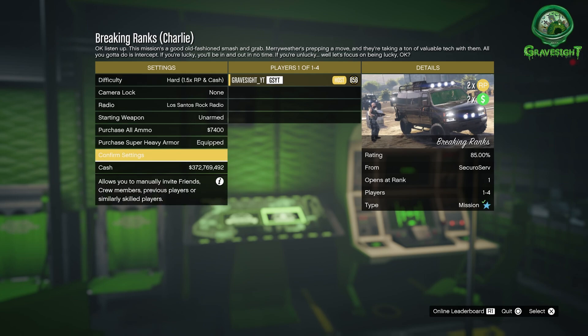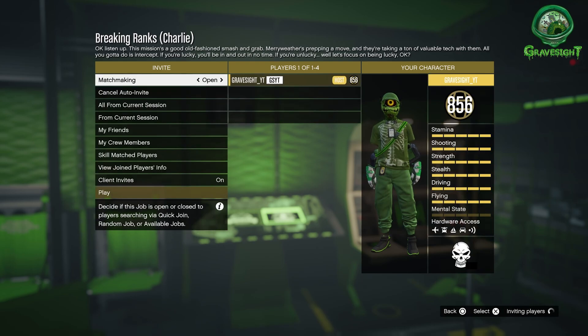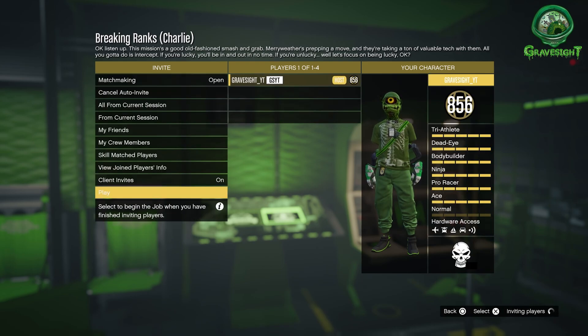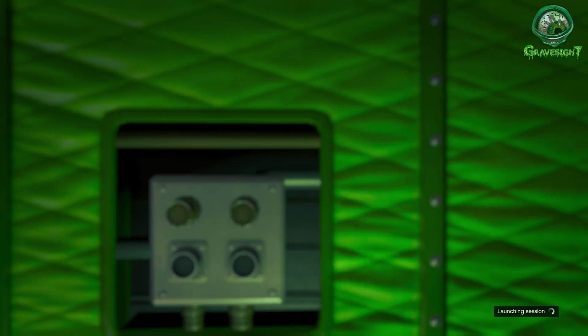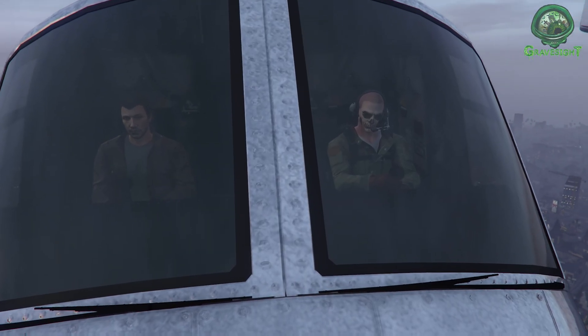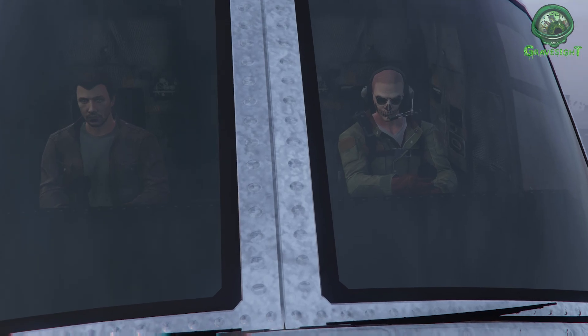When we load up this mission in the settings, we're going to want to put that to hard mode right there. Go ahead and confirm everything. You guys might want to think about grabbing some armor because we will be getting shot at. This can be done solo, but I do recommend grabbing some players. We got like a level 14, so that's a level of trust I don't usually do with people, but what the heck, we'll bring them with us anyway.